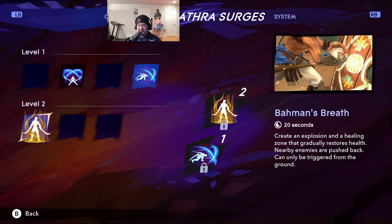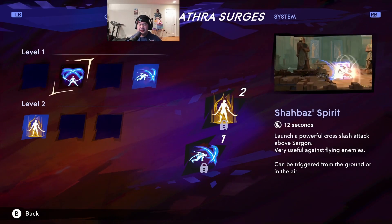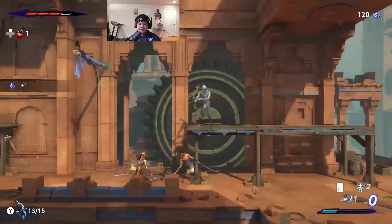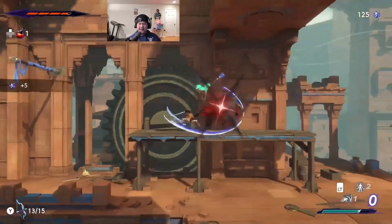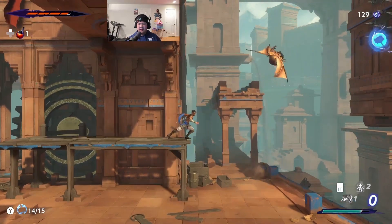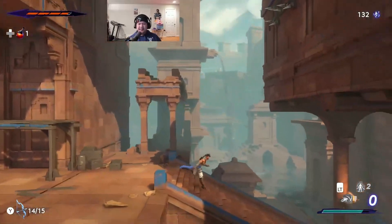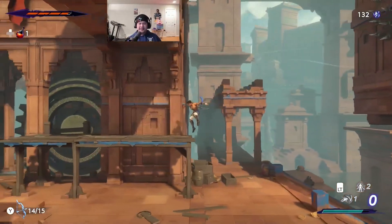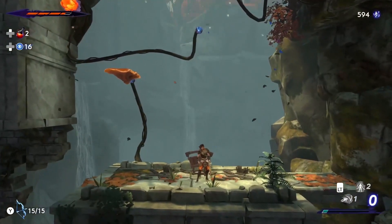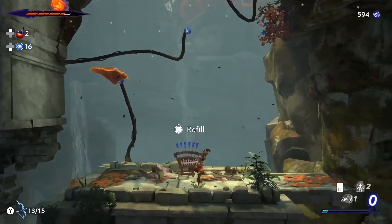With your Athra abilities, you can either do offensive attacks or set up a healing field. As for other weapons, you have a couple of ranged options: a bow and arrow, and a bladed disc that you throw and it comes back to you. I prefer the blade because I'm patient when it comes to aiming. There are also situations where you'll need the bow and arrow to navigate up to different platforms, which I think is pretty cool.